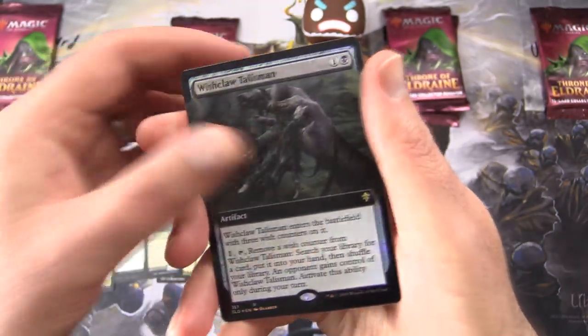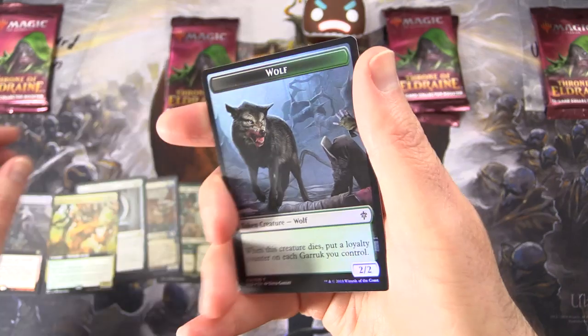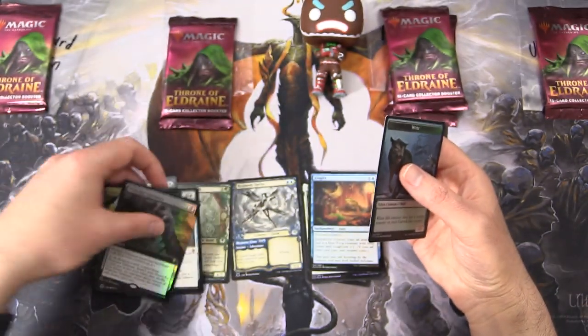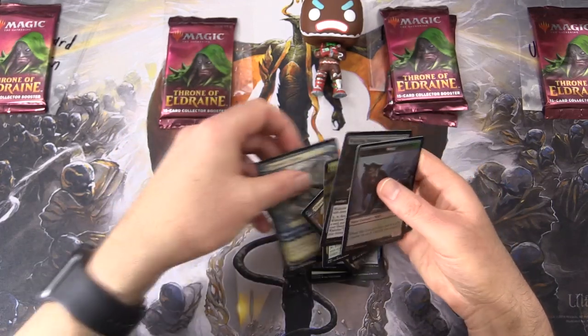Look at those creepy fingers. And a Wolf and Food Token. So not too bad. We'll set this stuff aside.